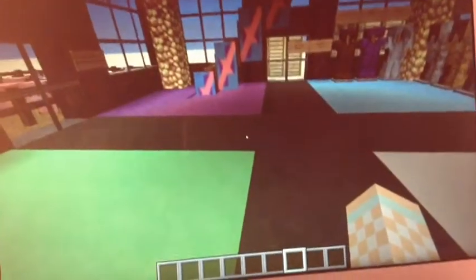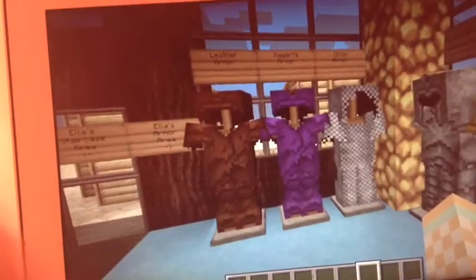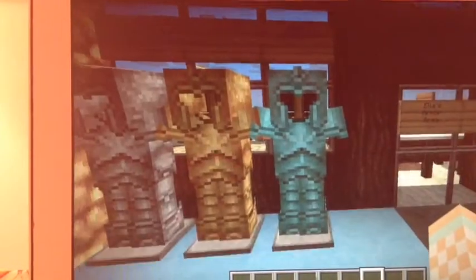So you first walk in, and I kind of made this little format where it's like an open floor thing — little rooms inside the little floor. Starting with the armor, there is leather armor, magenta armor, and chain armor. There's iron armor, gold armor, and diamond armor on there. Pretty much, that's my armor.